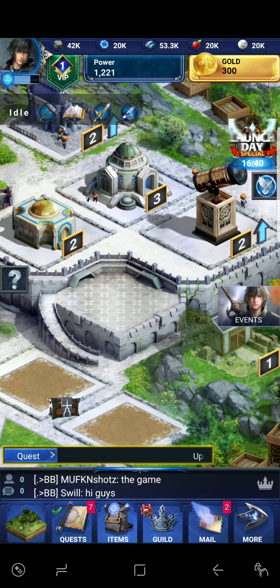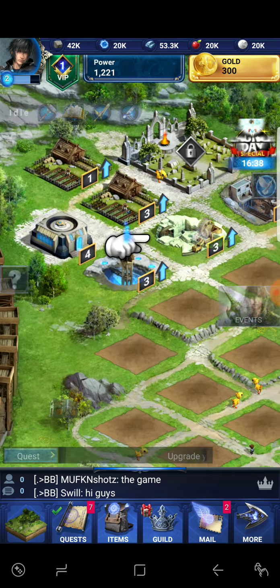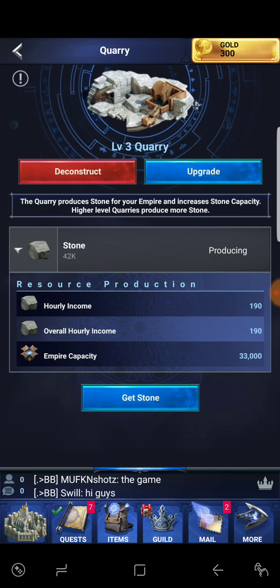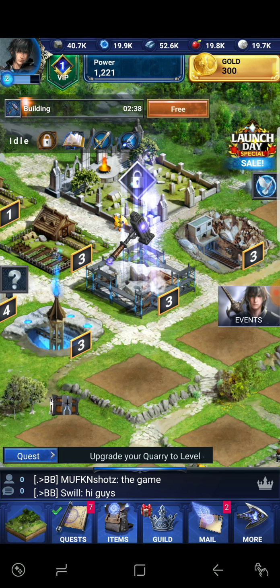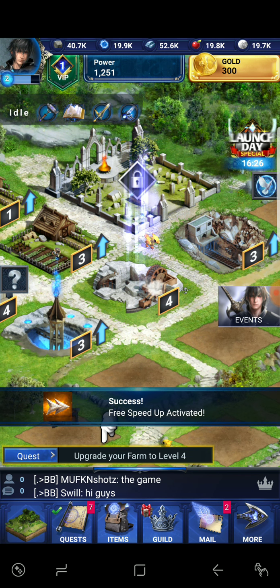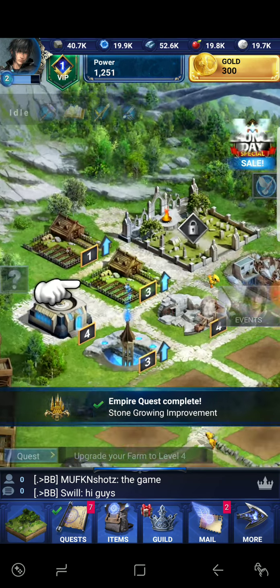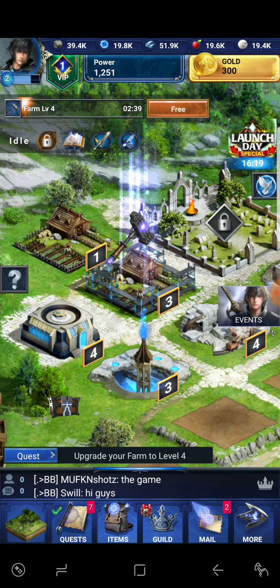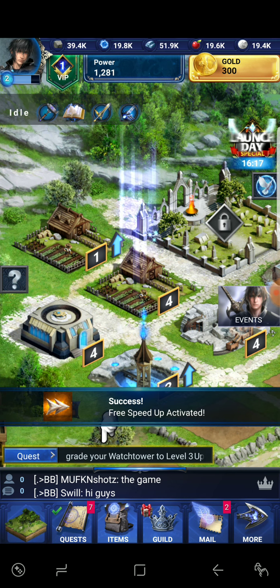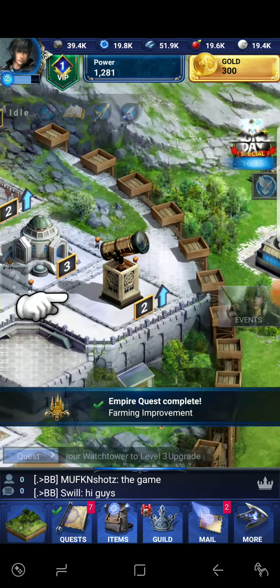It says upgrade our quarry — let's go ahead and get that knocked out. Let's finish that for free and get that farm to level four. We're gonna go ahead and do this a little bit faster than normal. We got a level four farm.